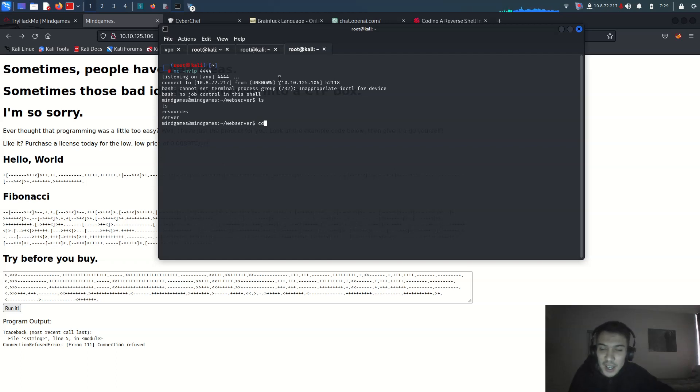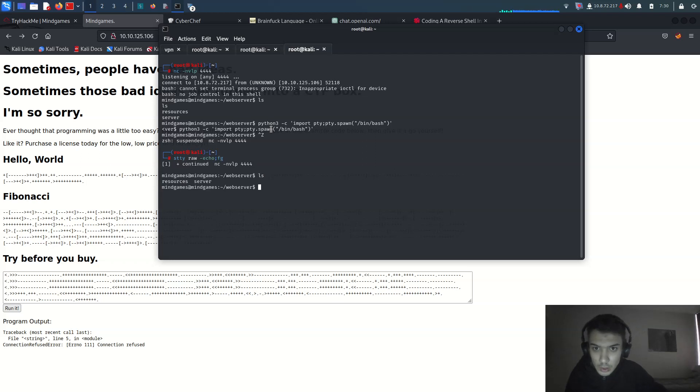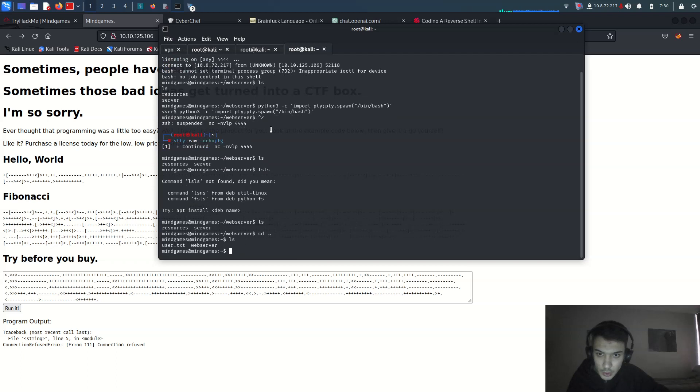We got the shell! Now let me stabilize it. Use 'python3 -c import pty; pty.spawn("/bin/bash")' then hit Ctrl+Z, run 'stty raw -echo; fg', then export TERM=xterm. This gives you a fully interactive shell in your Kali Linux terminal — it's really important to know this technique.